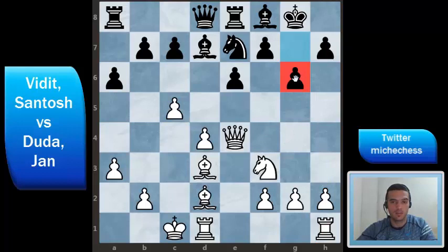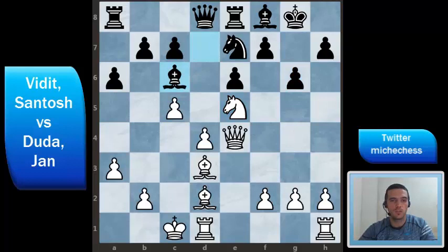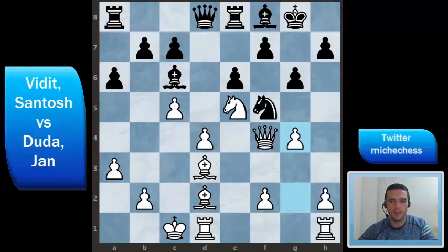White plays Ne5 improving the knight and black continues with Bc6. Duda moves the queen to f4 attacking f7, and the knight goes to f5 blocking the queen and also creating some threat on d4. Here there is a nice move for white — he plays g4. The rook is hanging now but it's actually not a good idea for black to take that rook.